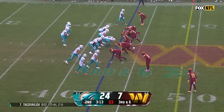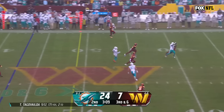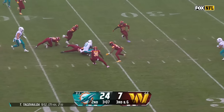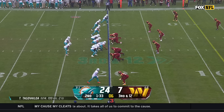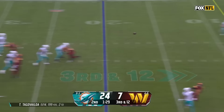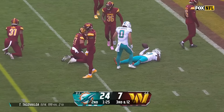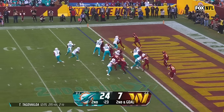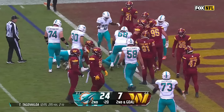They've had all kinds of different combinations — eight of them counting today. Tua Tunga by Loa finds Tyreek Hill on third down. He's been the safety blanket today on third down including the two scores. Tunga by Loa steps away from the pressure, gives it to Jalen Waddle, and they pick up the first down. Hill in motion, give it to Mostert, and he dives in — touchdown, Miami.